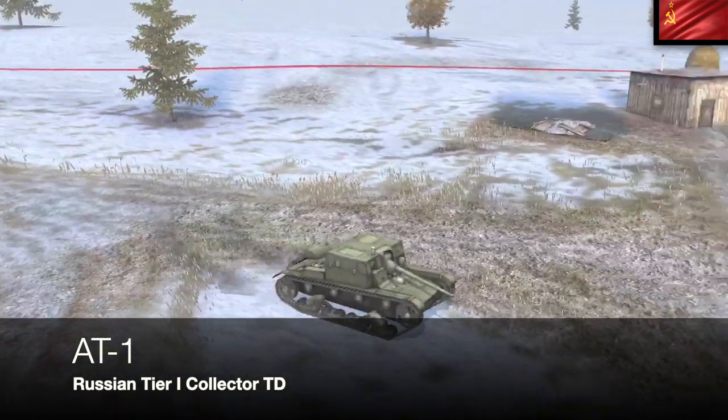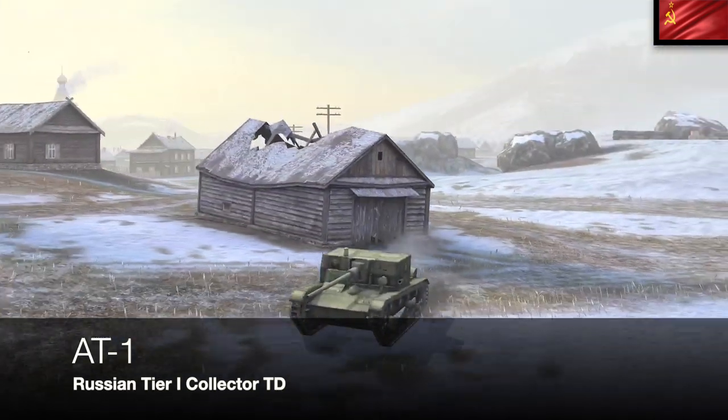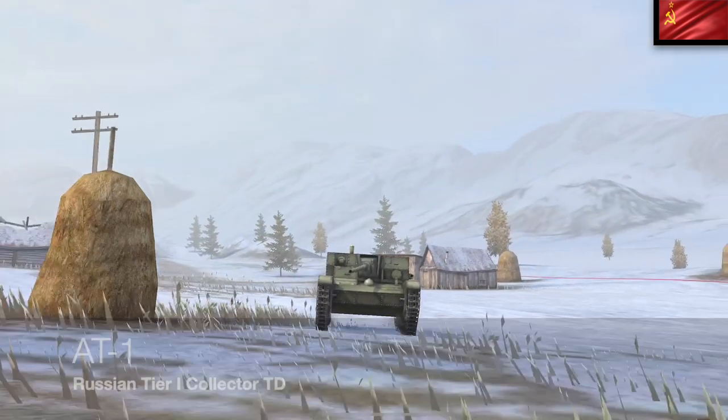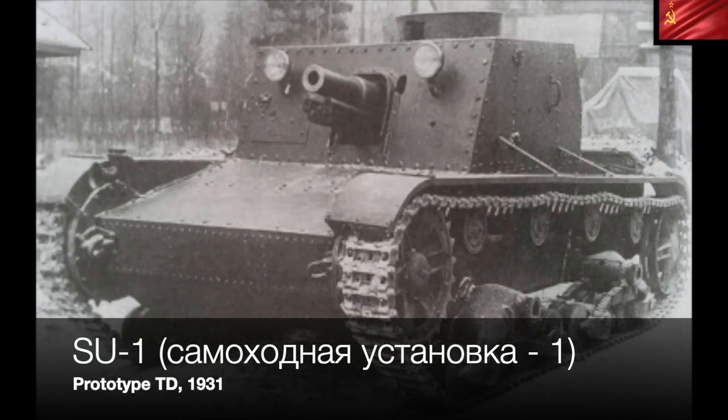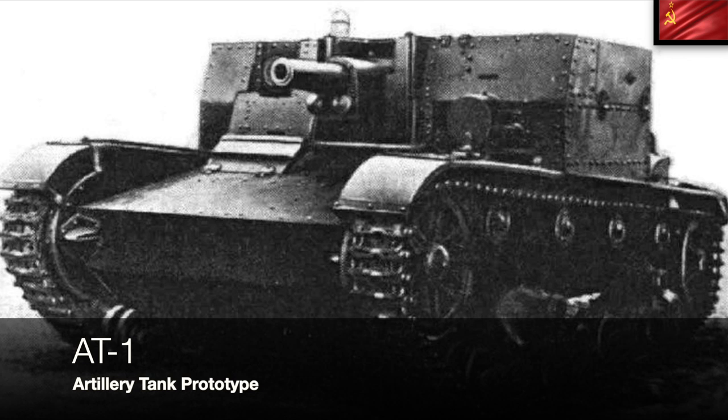Kicking us off is the AT-1, the first Russian TD you come across in the game, running around at tier one. You'd think it's the first Russian official TD — well, you'd be wrong. The first is the SU-1. SU stands for Samahodnaya Ustanovka, meaning 'self-propelled installation' in Russian. The '1' simply means it's the first one. It's based on the T-26, only one was built, they didn't particularly like it.